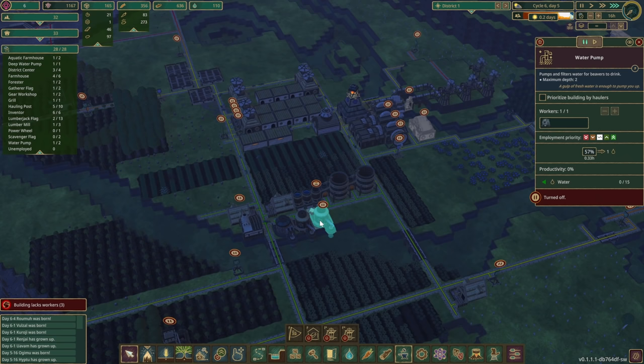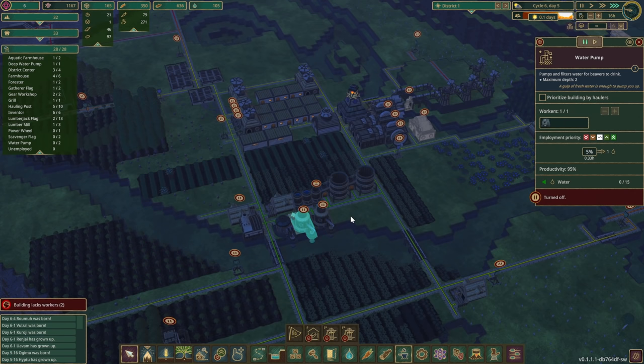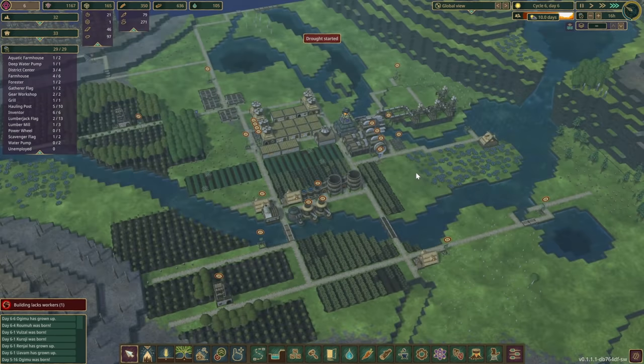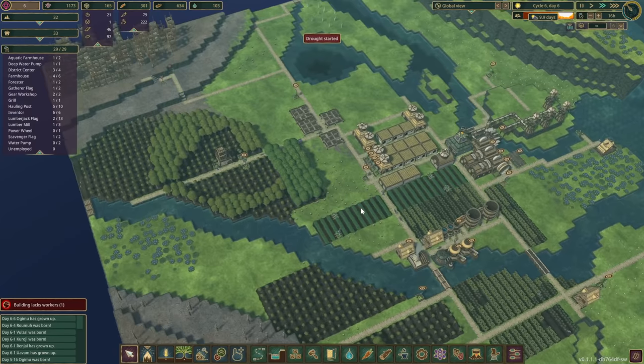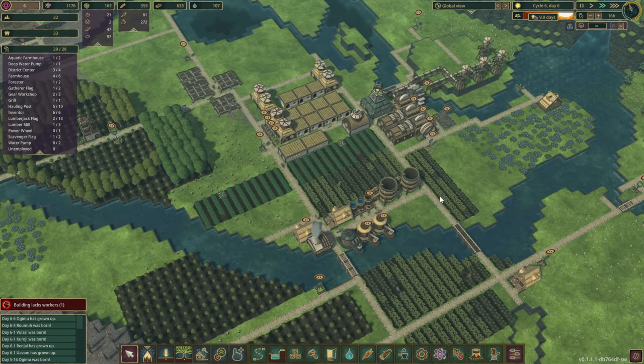We are gonna lose this water now. These two buildings can be paused. Back to food — I am starting to put together a bit of a Google Sheet again, just to look at what sort of things we need, what's the best, and how much space we need for certain things.